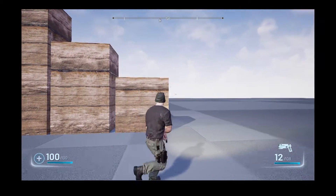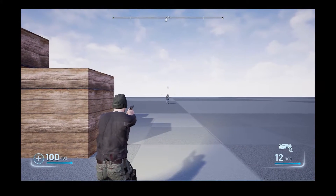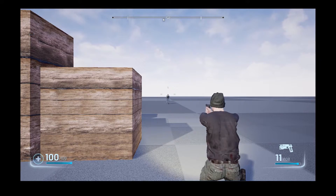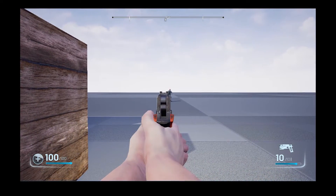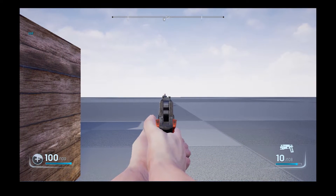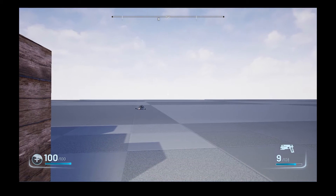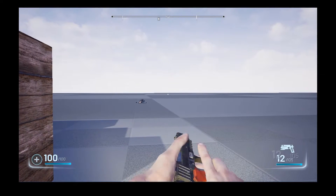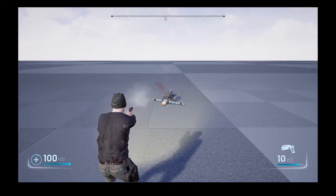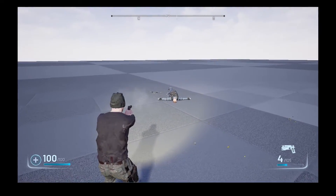You'll notice the spread on this weapon is pretty bad, but I wanted it that way — this is our first weapon so it's not supposed to be that accurate, and you need to upgrade it to improve that. I've tried to make this quite realistic, not arcadey, so you have to think about what you're doing. But if you get your aiming right, even at long range you can allow for the bullet drop — that's right camera, and that's left camera. In first person, aim down the sights, bang — yeah, we dropped him.